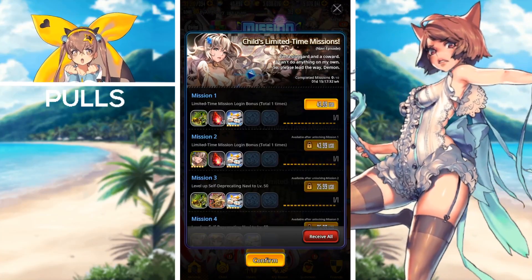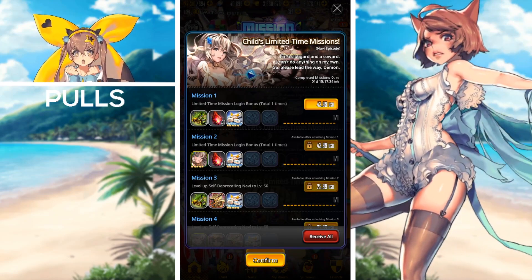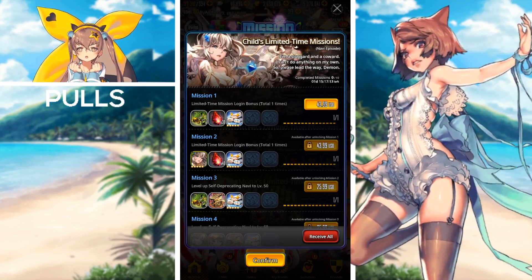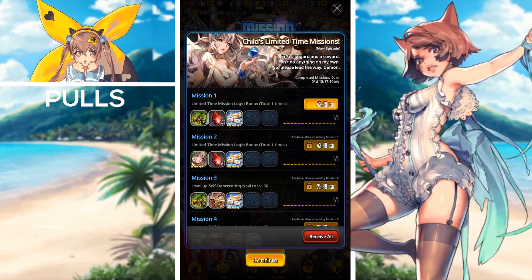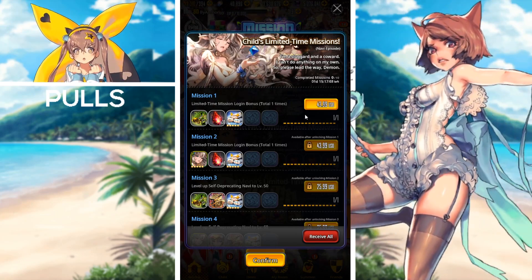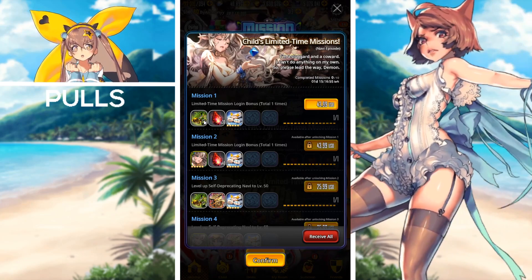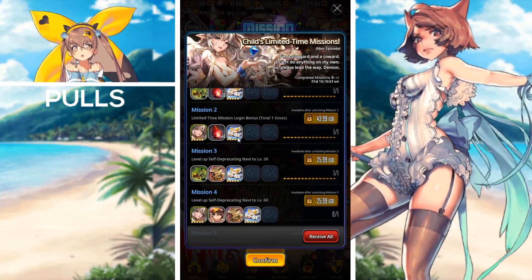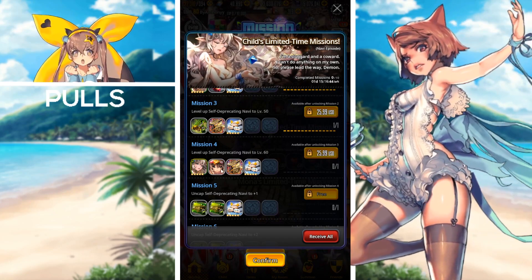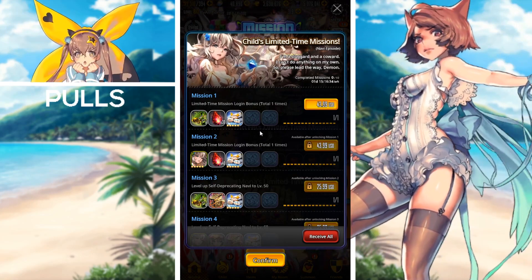The first mission pass ending with the upcoming maintenance — as you can see there's a day and 15 hours remaining for all of the mission passes. We have the Child's limited time missions Navi episode. If you were looking to uncap your Navi fairly easily while paying the price, we have packages here for $44 USD. Rewards include a wood five-star summon ticket, blood gems, and napping places. On mission 2 and mission 4 you receive a self-depreciating Navi and her spot skin. This is a pay-to-play mission.